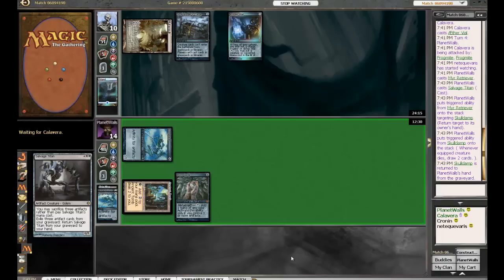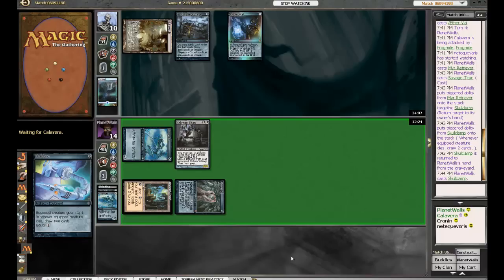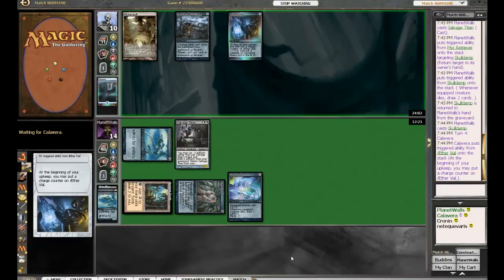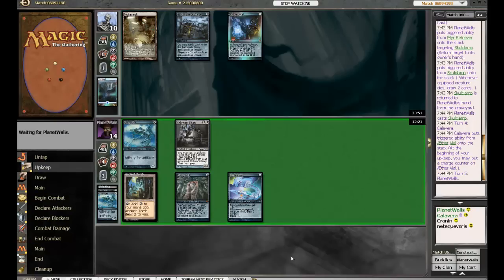Well, if this thing gets countered it could give Calavera a good chance to get back in the game here. If we see a Force — nope, no Force. No Daze either. He can jump in with a Cursecatcher — yep — which is pretty much his only chance in this match right now.